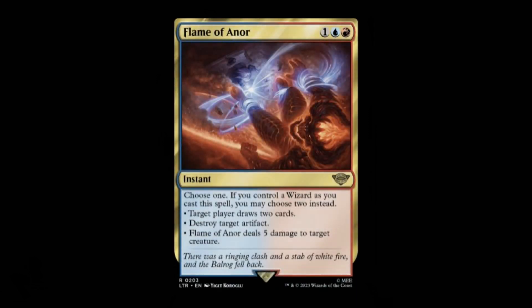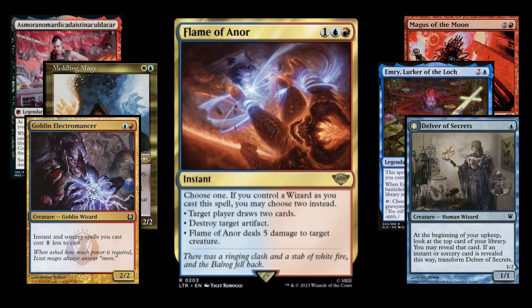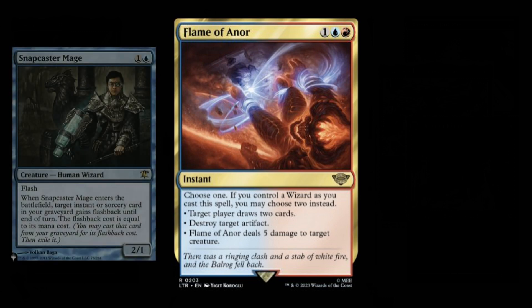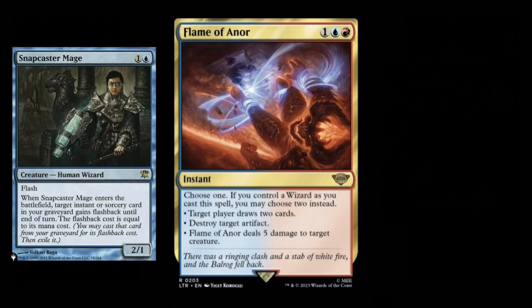Flame of Anor. A flexible, powerful, attractively costed spell should always be taken seriously when talking about playability in modern, and Flame of Anor is just that. The key to unlocking the potential of this card will hinge upon a deck's ability to cast it while having a wizard in play, since drawing two cards while also destroying an artifact or creature on the other side of the battlefield is a massive swing in terms of tempo and card advantage. Fortunately, there is no shortage of powerful wizards in blue and red, but the one best suited to pair with Flame of Anor is clearly Snapcaster Mage.